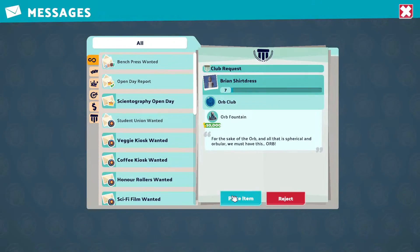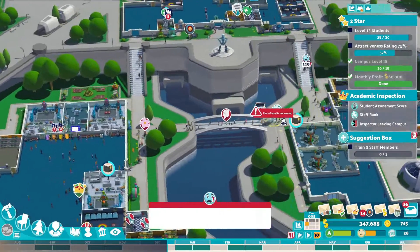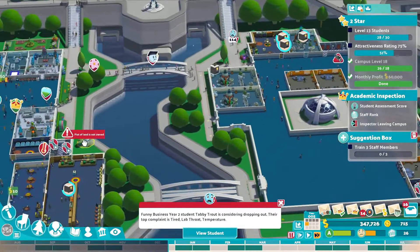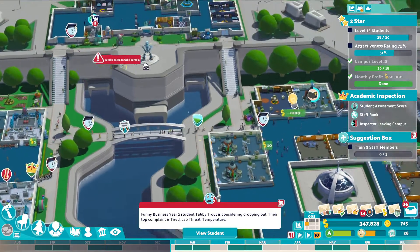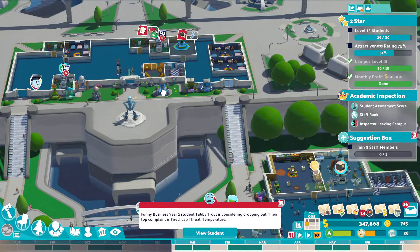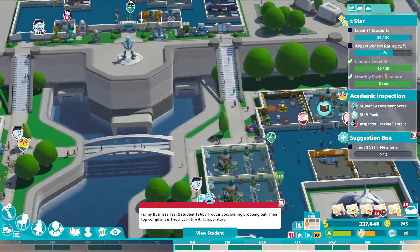We've got loads of money again. We need an orb fountain, so we need another big outdoor space. We haven't even got any outdoor spaces big enough to fit this in anyway. Here maybe? Yes, here. Okay.